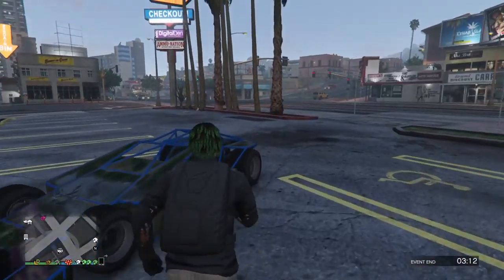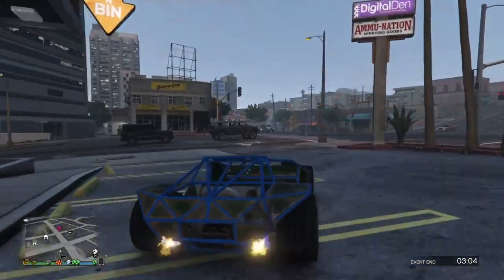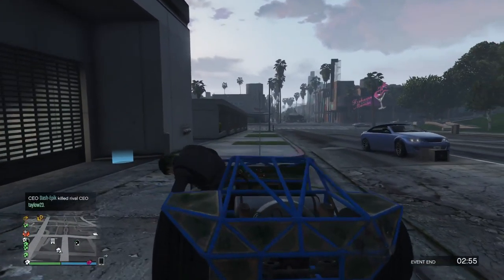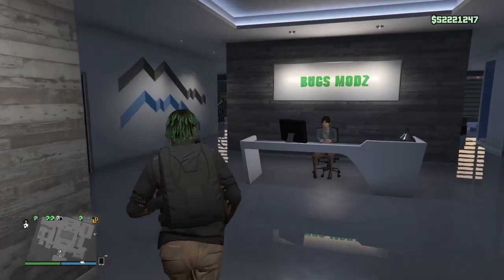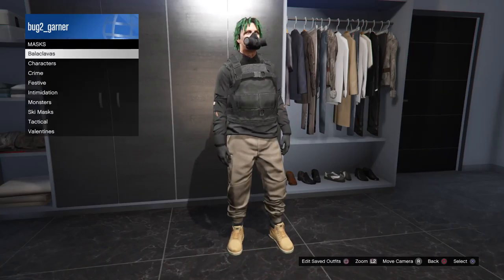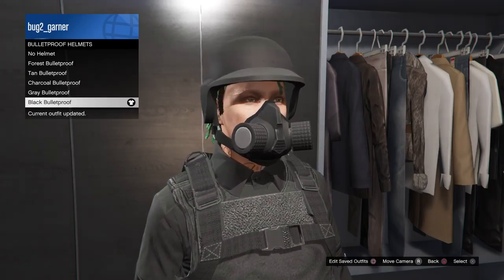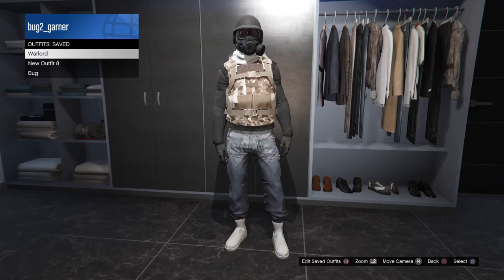You're going to need to go down to your CEO office to save this outfit. Once you guys have entered in, make sure that you guys save it as an outfit. Once you guys have saved it as an outfit, you guys can go over to hats and put on this black bulletproof helmet. You guys can go over to the back micro helmets and put on that. And that's the complete modded outfit tutorial.